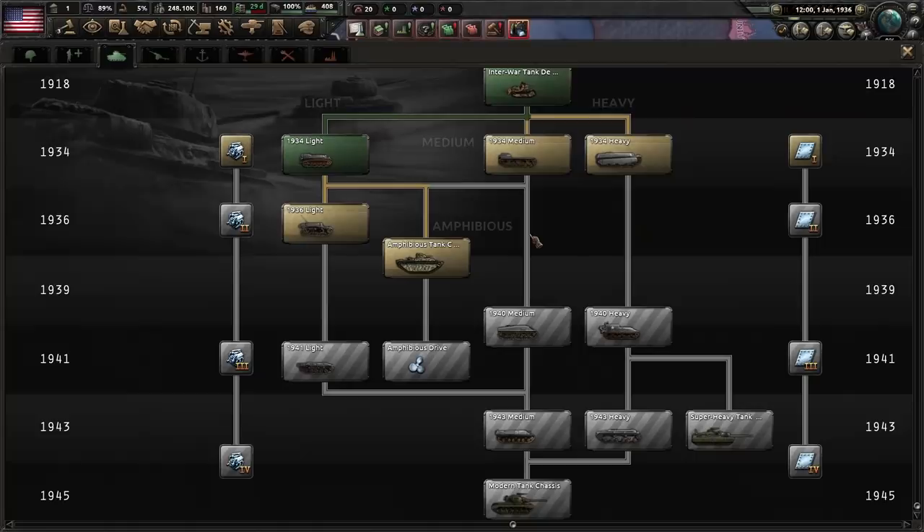Amphibious tanks! Are they any good? Should you bother researching them? Better yet, is there a way of exploiting them?